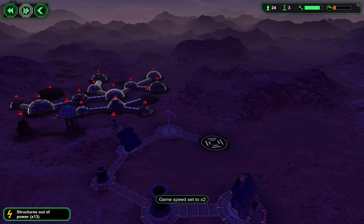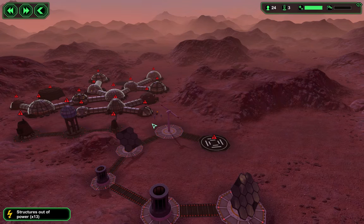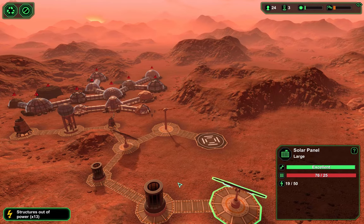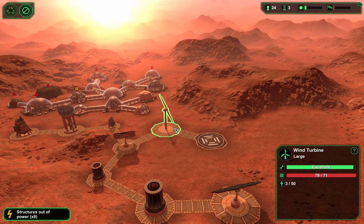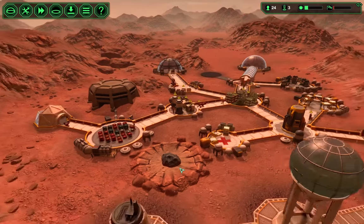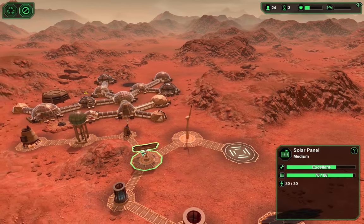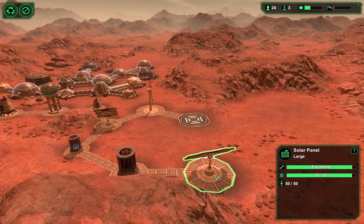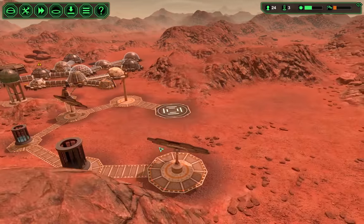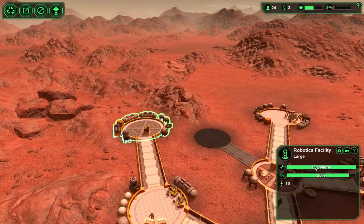I'm aware power is a problem. People are stuck outside. We need more batteries. We're able to produce quite a bit of power — 80 power — but I have a feeling this is not going to be enough. That's not good. We are in dire straits right now; I might have to disable this.